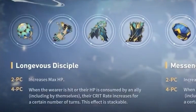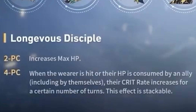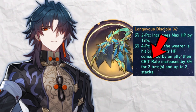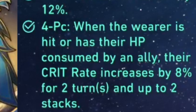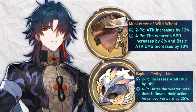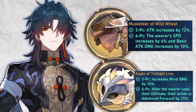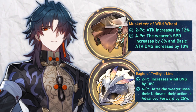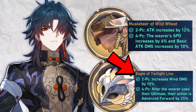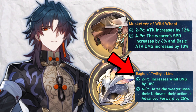The newly released disciple relic set pairs perfectly with Blade, giving HP percent and crit rate — it was essentially made for him. That said, farming a full set on release is difficult, so the Musketeer or Eagle set still provide great value as fallbacks. Given both sets' flexibility and functionality, Blade can make great use of either — whether through attack and speed or wind and increased turn-taking — while farming his best-in-slot.